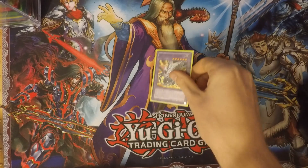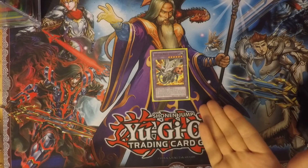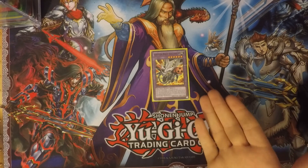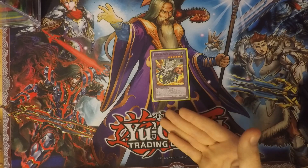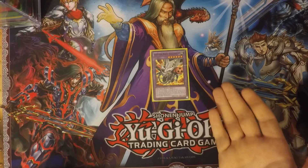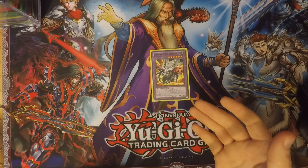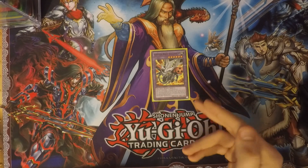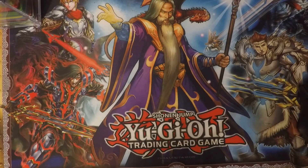Next I run one Ignition Beast Volcannon. It requires one machine-type monster and one pyro-type monster — so Inari Fire and Jinzo or Swift Scarecrow for it. When this card is fusion summoned, you can target one monster your opponent controls, tribute this card, and destroy the targeted monster. Your opponent then loses life points equal to the targeted monster's attack. A lot more burn damage right there.